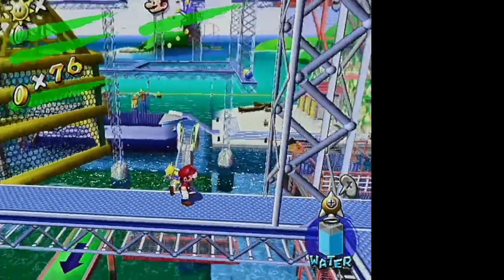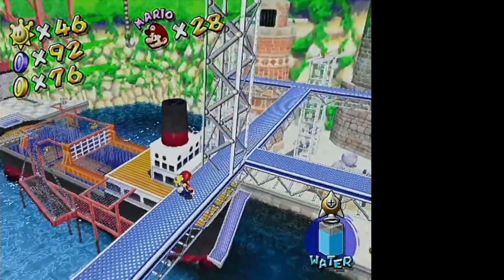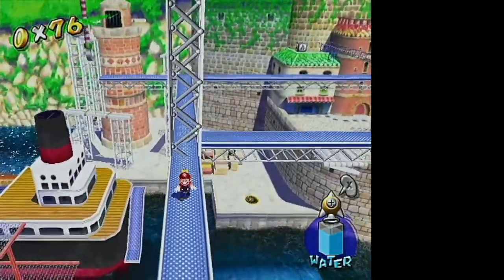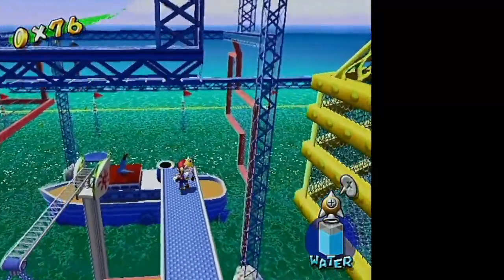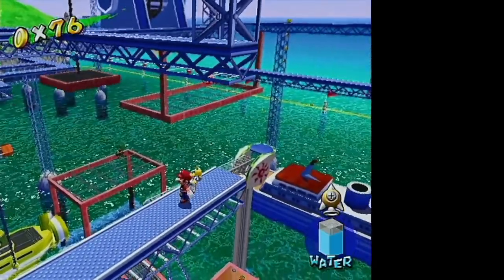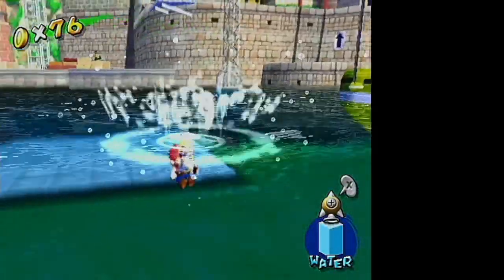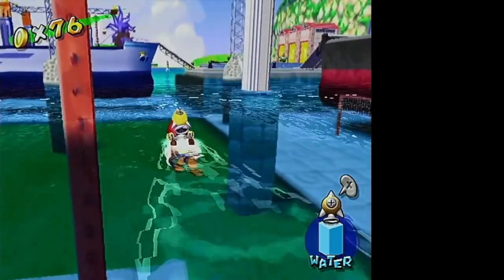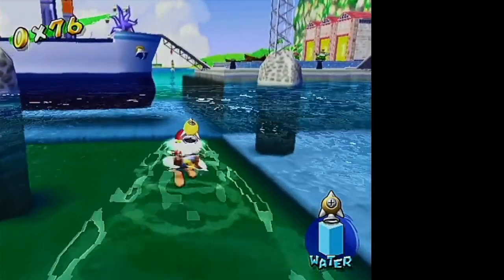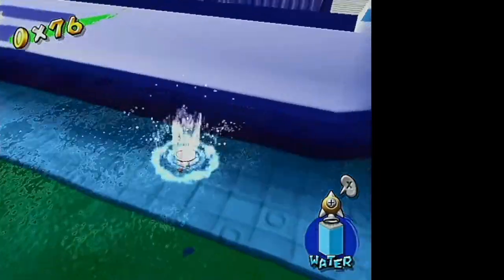So, getting over there. I can't really get around this with the rocket nozzle. This is sort of the thing that cuts the station. Let's just get over here then and take the path from that ship, because I know there's a bunch more coins along that path as well. Now I'm on top of the ship here.